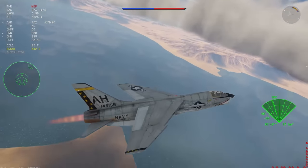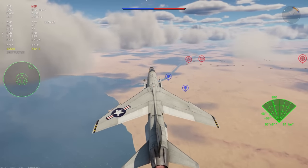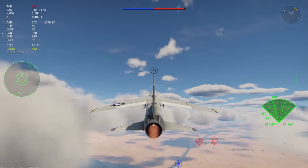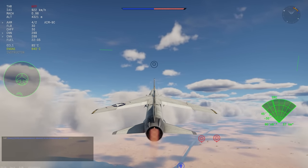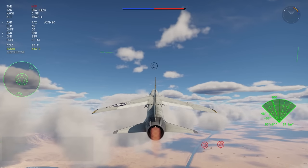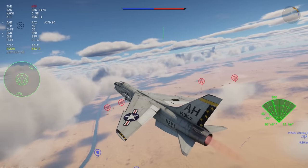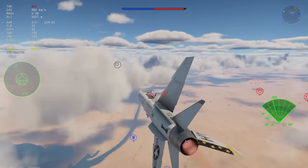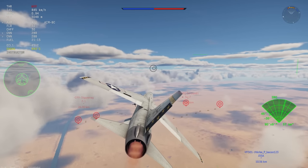You can see that I've started this game by just climbing. The reason I'm climbing is that this aircraft does benefit from a bit of an altitude advantage, but more importantly, I want to make use of the AM9C. The AM9C is basically just a radar-guided version of the AM9G, which means I get to use it effectively as an all-aspect missile as long as I can get a solid radar lock on the enemy.